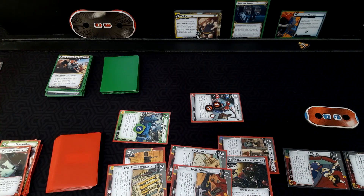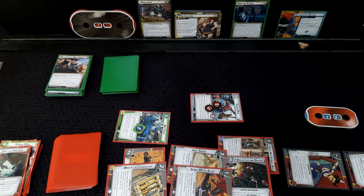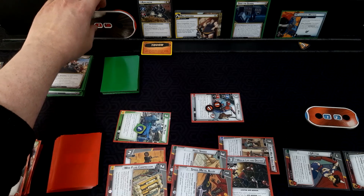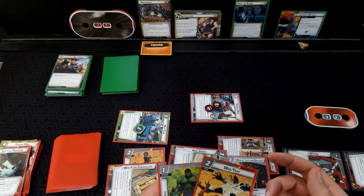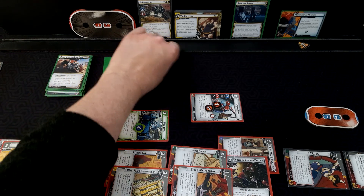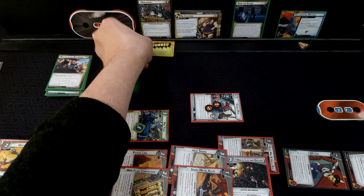So now we're down to one villain. It's going to be Avalanche: scheme of two, attack of four, toughness of course — after Avalanche attacks, exhaust a character you control. He has 18 hit points. We are going to Web Trap him, which knocks the tough off — we take a retaliate — but he is stunned.